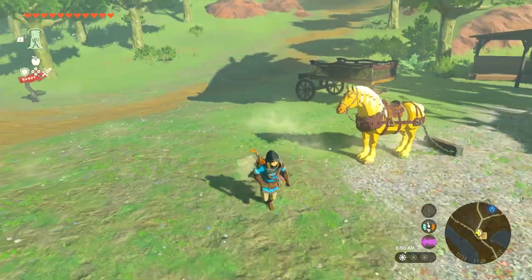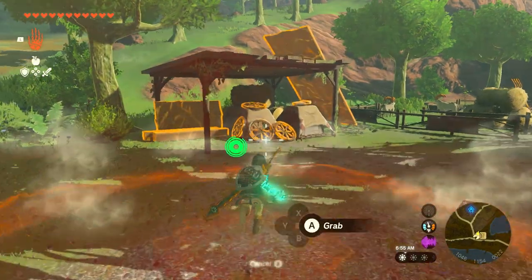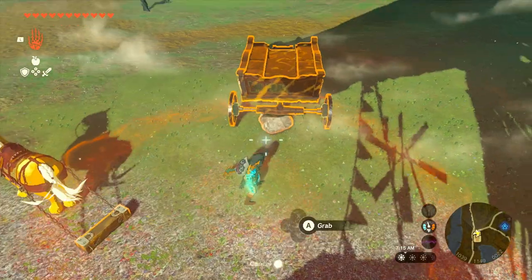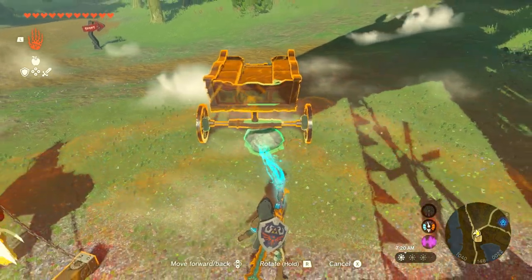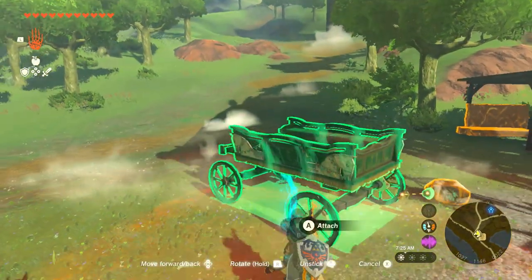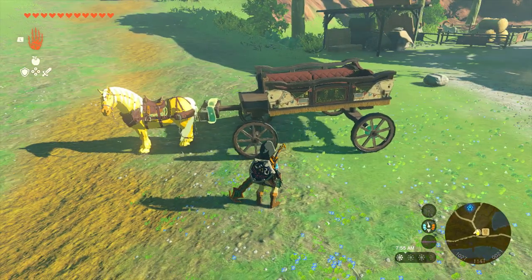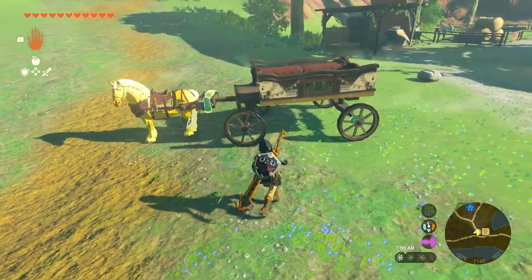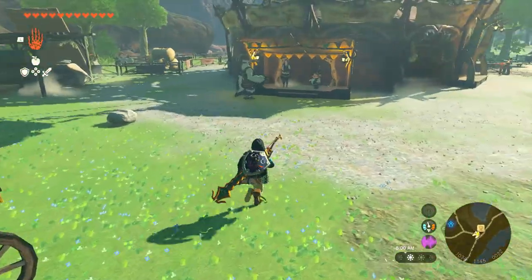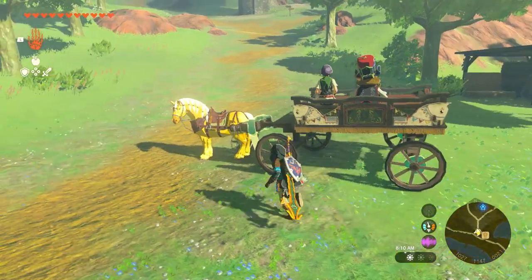Now that you're back over here, you need to make sure that you fix up this cart right here, so we're going to need a couple of wheels. After that we can go take this rock from under here, put it down, and then we need to put this on the horse — as you guys see right there, we just attached it to the horse. So now the horse is going to be able to pull the cart.